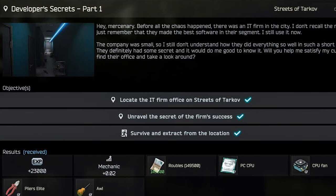Hey guys, this is a mechanic task guide for the developer secrets part one. For this task, you have to locate the IT firm on Streets of Tarkov and then unravel the secrets of the firm's success. And once you do this, you will have to survive an extract from the location.